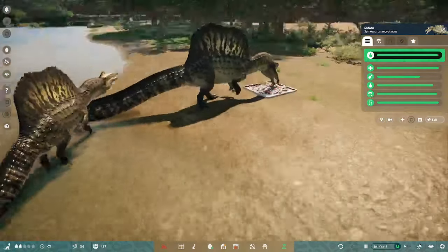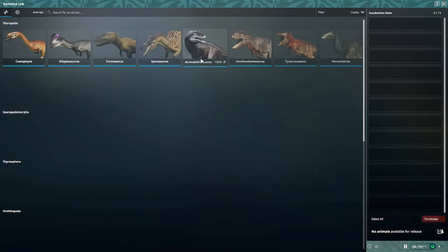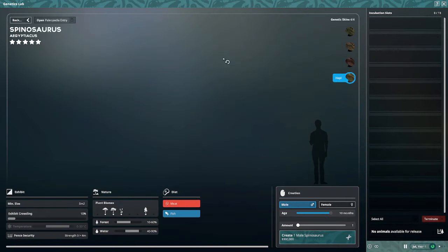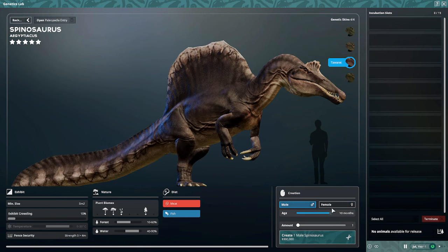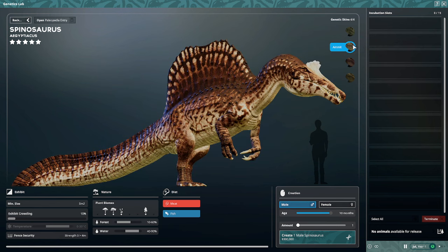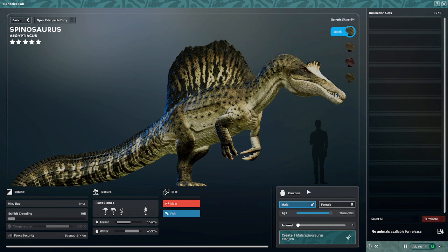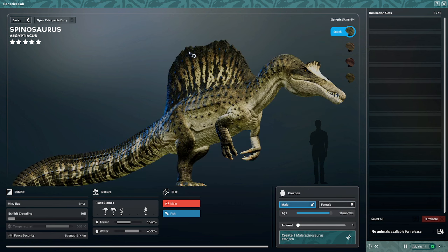Spinosaurus has a variety of new skins. Going into the nursery we find Harpy — an Egyptian god of some kind. We've also got Taweret, which is the hippo goddess I've seen in Moon Knight, and Ammit, the crocodilian goddess. And Sobek, my favorite skin — I really like this look.